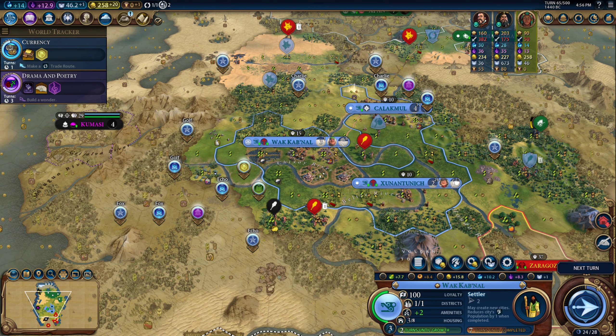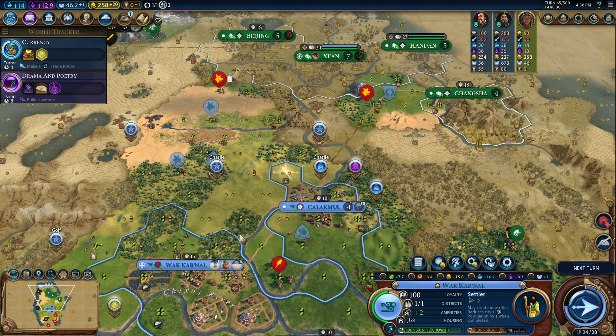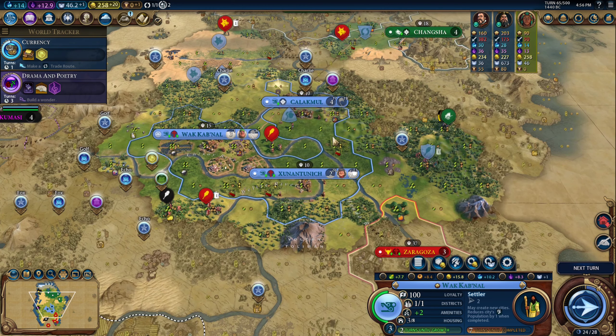Hello, and welcome back to our Let's Play of Civilization VI as the Maya with the Hermetic Order. I've taken the liberty of removing a few of those pins because I realized it was covering my capital, and I hope that was bearable for the previous episode, but we certainly don't want to repeat that this time. I might also delete this pin, because I know where most of these things are going.